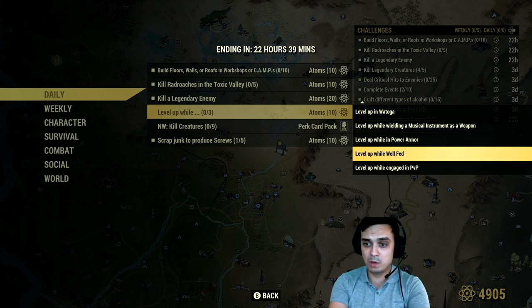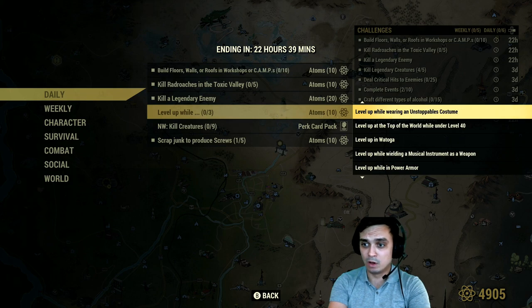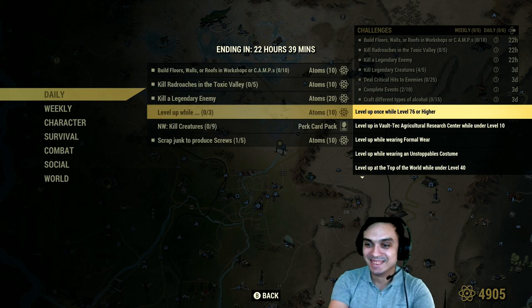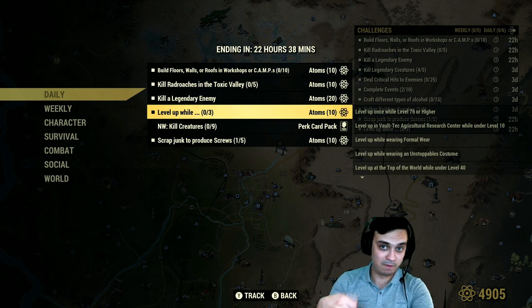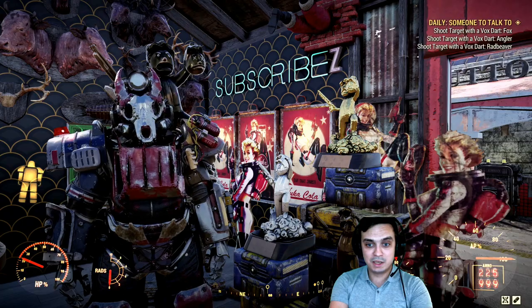The sub-challenge conditions are: while engaged in PvP, while well fed, while in power armor, wielding a musical instrument as a weapon, in a toga, on top of the world, level 40, wearing unstoppable costume, wearing only formal wear, at the agricultural research center, under level 10, or level 76 or higher. I'm going to do the level 76-plus one — I always wear power armor and I'm pretty much always well fed, so I just need to make sure I eat food before I level up.